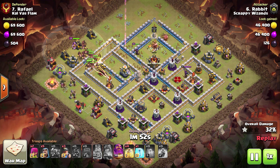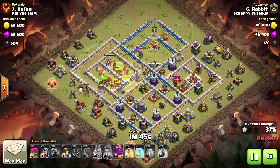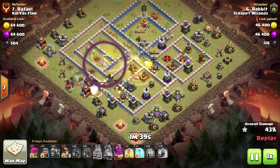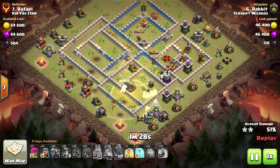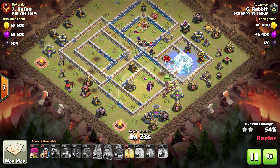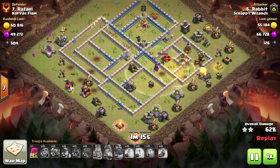Cutting the base is a very good thing to do when running hogs because it allows you to place your heals more effectively — in a narrow part of the base you can cover a lot more hogs with them. Notice he also threw the Grand Warden behind the hogs, which is a very good idea. The Grand Warden with the heals will keep the hogs alive and they'll just keep pushing through. You throw the hogs out and heal them right near the Wizard Towers, bomb towers, and multi-infernos to make sure your hogs get through all the defenses successfully.